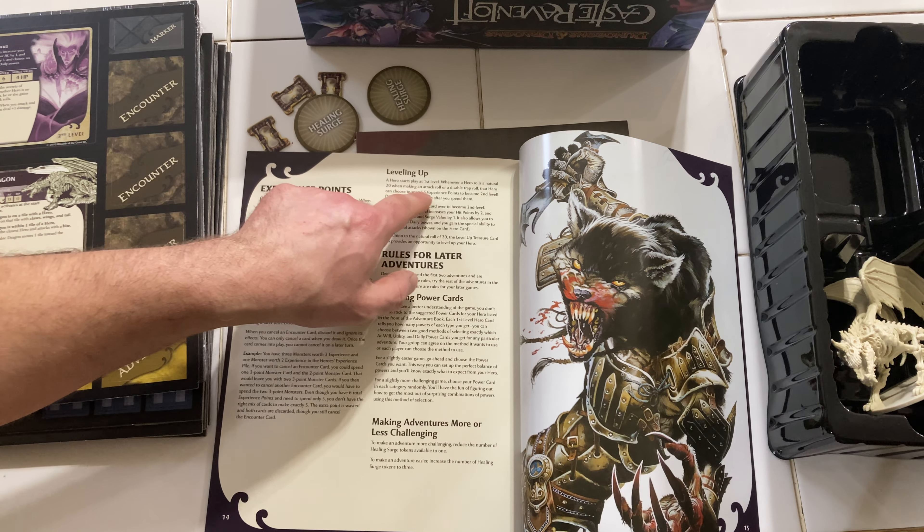Let's look at one hero card - Thorgrim, a dwarf cleric at first level. He's got some powers, AC 16 armor class, which means that's how good his armor is - it's harder to actually hurt him. He has 8 HP, speed 5, and a surge value of 4, so anytime you use a healing surge he'll recover 4 HP. At second level, the surge value goes up 1, HP stays, and AC goes up 1 more point.